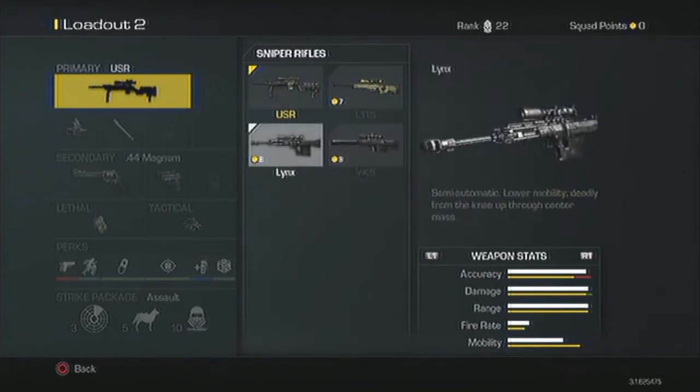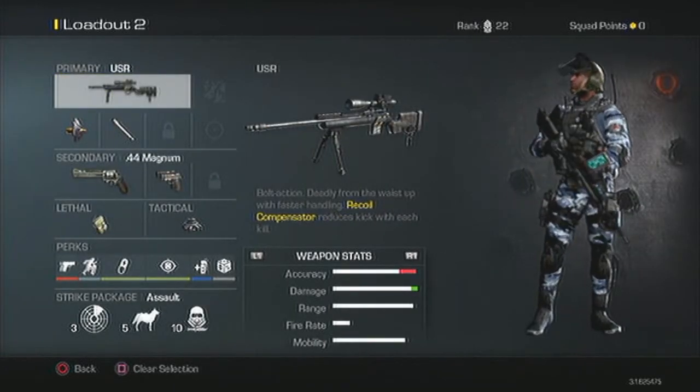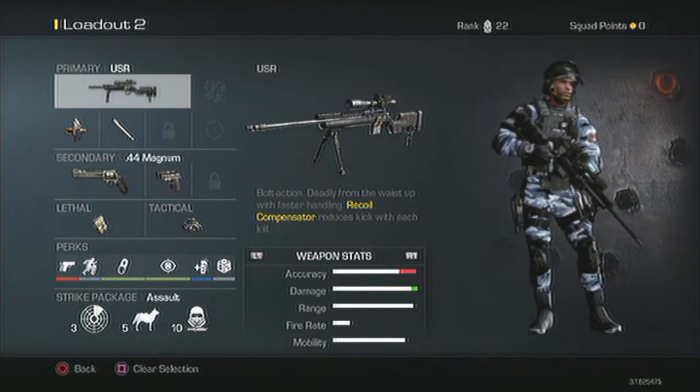If you want a good sniper, trust me — the USR. This thing is just beastly and it's cheap, one of the cheapest snipers out of all of them.